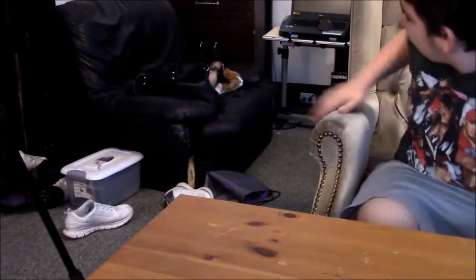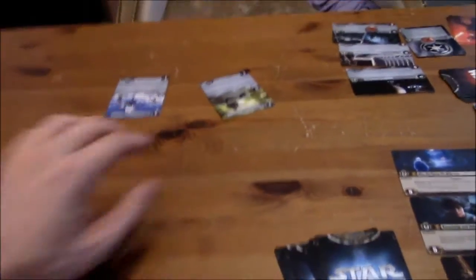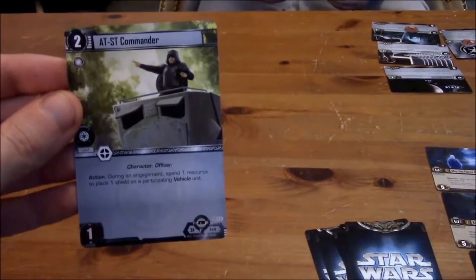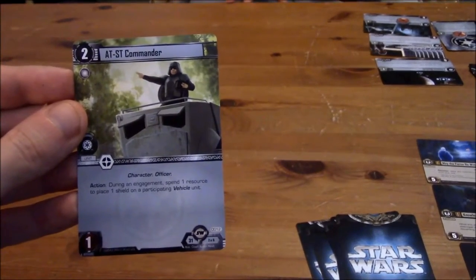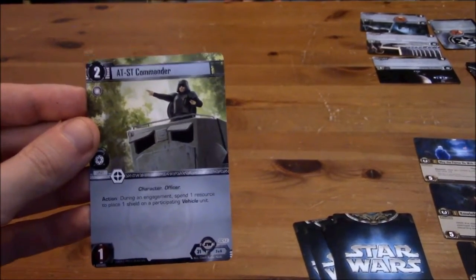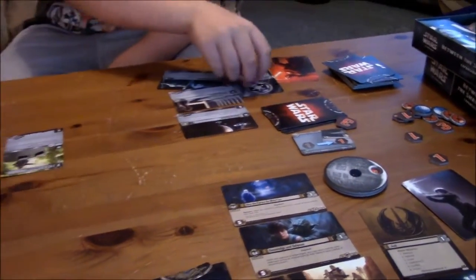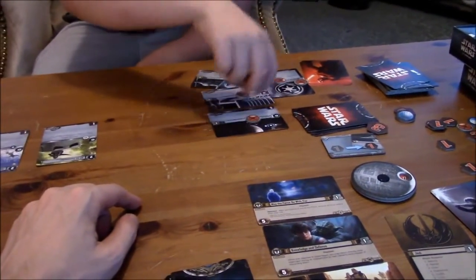And I'll play this one too — get off, Scotty. You know you're a cat. I know Sarah wants to play, but... what else did you play? An AT-ST Commander — this is a character officer. During an engagement, spend one resource to place one shield on a participating vehicle unit. Wow, you've got shields all over the place. So you have to put two focus tokens on — no, no, you keep those there. There you go.